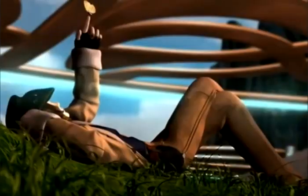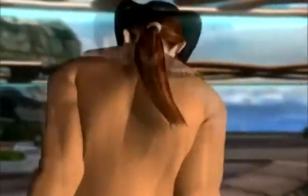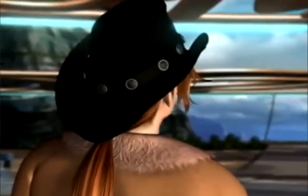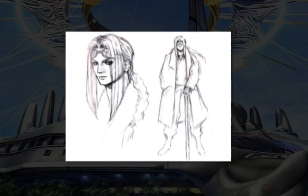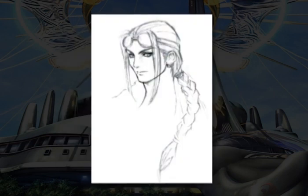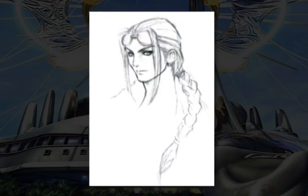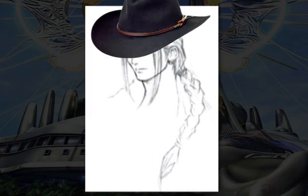Tetsuya Nomura had some troubles when designing Irvine and didn't have anything set until the last minute. At first, he made Irvine very handsome — a little too handsome. Nomura didn't want Irvine to overshadow Squall, so he decided to make him relatively good looking instead. As shown in this early concept art, Irvine was originally designed with his hair braided and with goggles on his head, but these goggles were taken away to remove any similarities to Cid from Final Fantasy 7. Instead, he was given a cowboy hat.